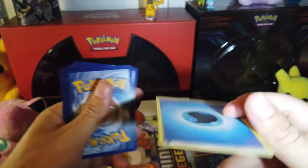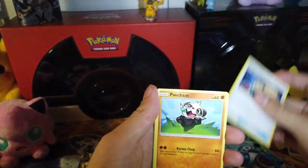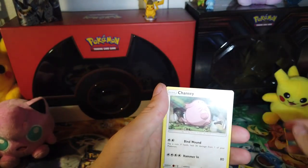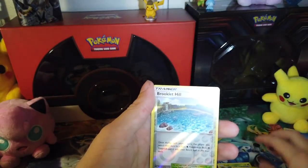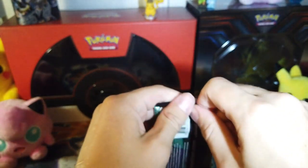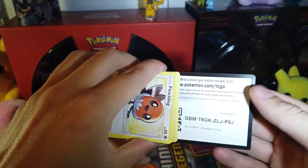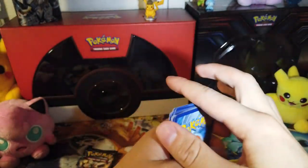These are all Sun and Moon, so they're going to damage that Pancham. There's the code. One, two, three to the front, and that's an energy. We got a Rescue Stretcher, Hakamo-o, Energy Lotto, this damaged Pancham, Vulpix, Chansey, Petilil, Trubbish, Brooklet Hill, Reverse Hollow, and a Sharpedo to end it. Lit.